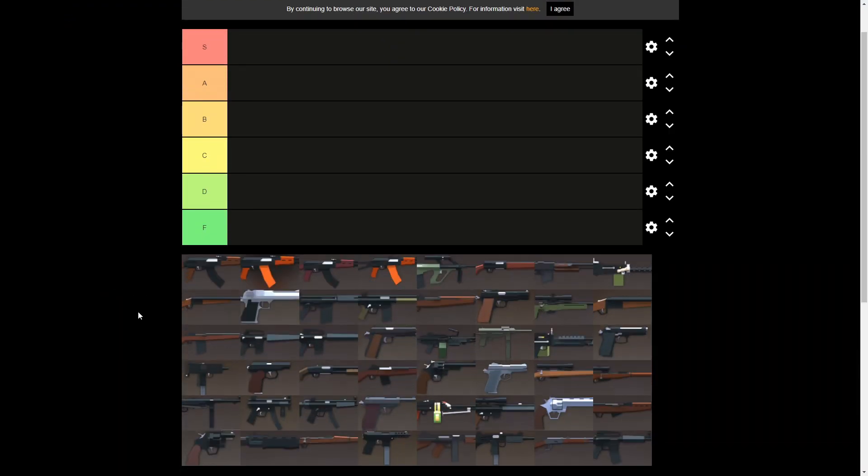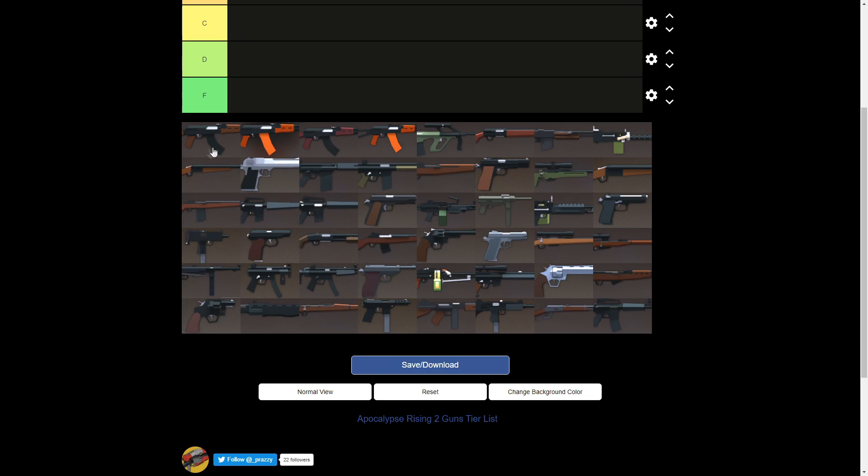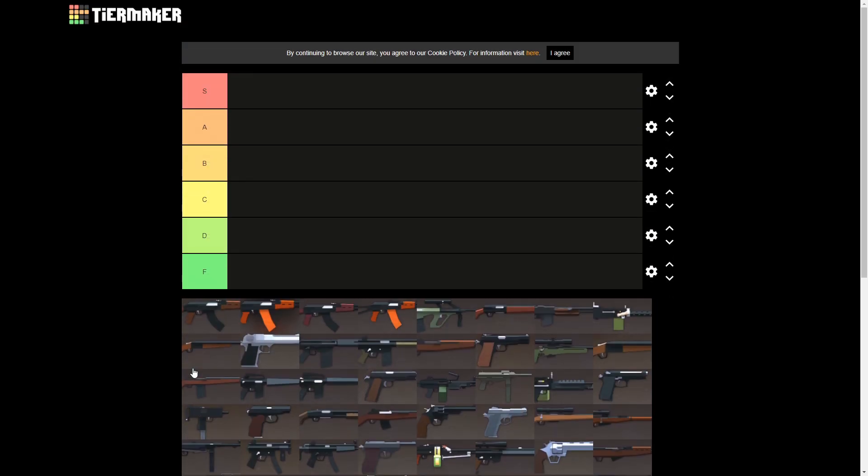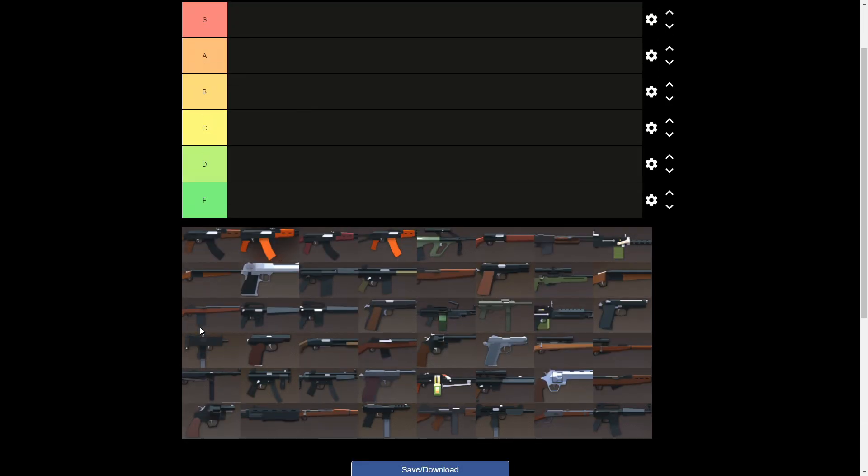Alright, Apocalypse Rising 2 weapons tier list. We got 48 weapons, I think, if I counted right. If I messed up, then we're screwed.